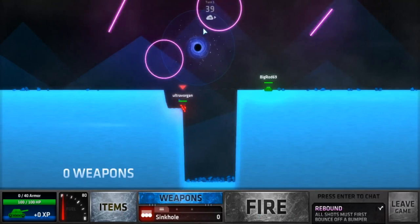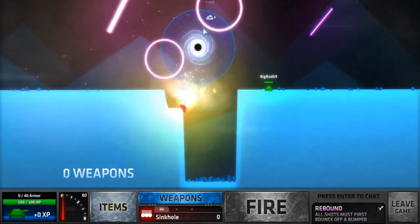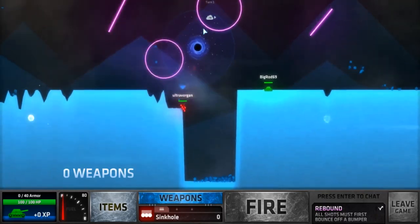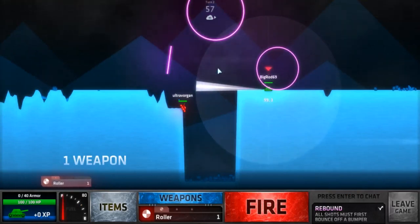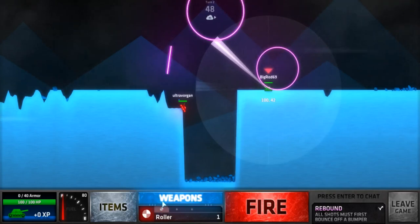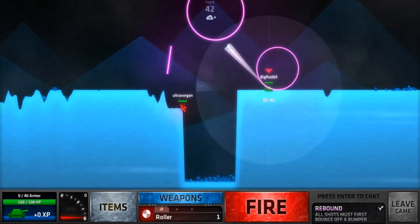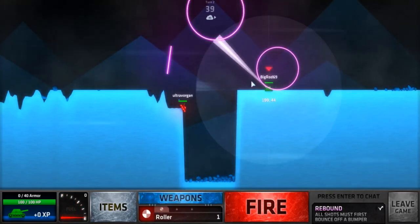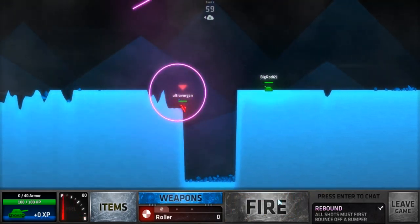You see that giant spinning vortex in the middle? That's a straight-up black hole. You want to shoot in there — you'll see it does things very quickly to your shot. Now you can drive up and out of that. You use your arrow keys to drive around in your tank. You have to go forward and try to bounce it off one of these three rebounders. That right there's a roll — it literally rolls.